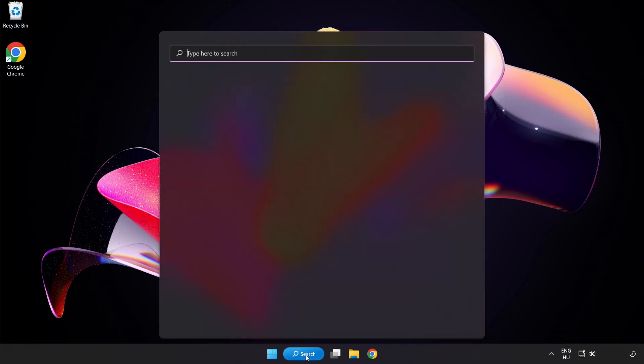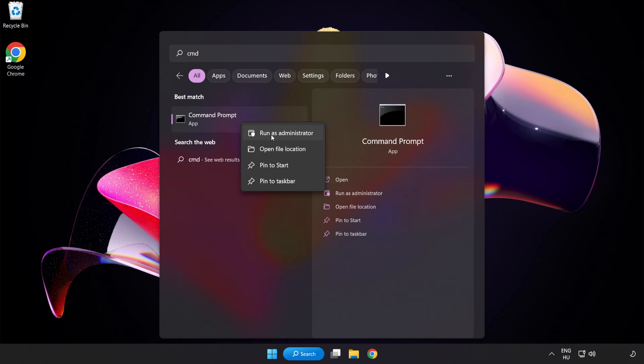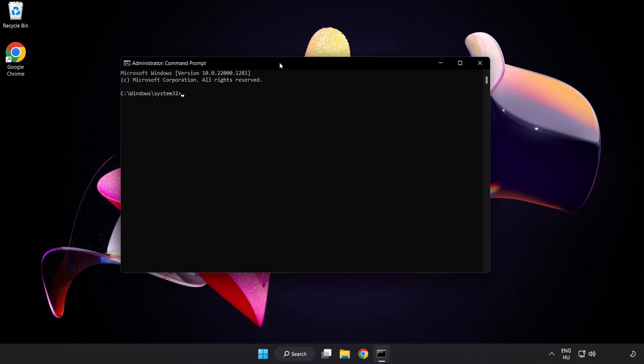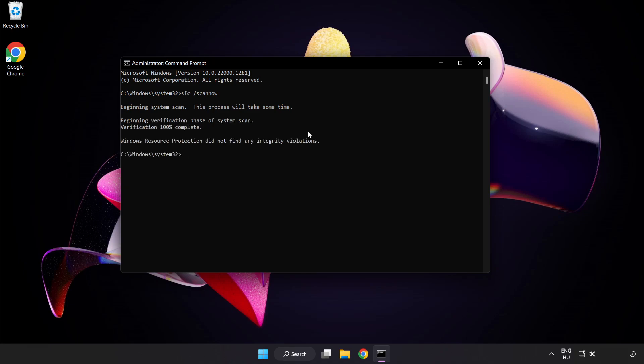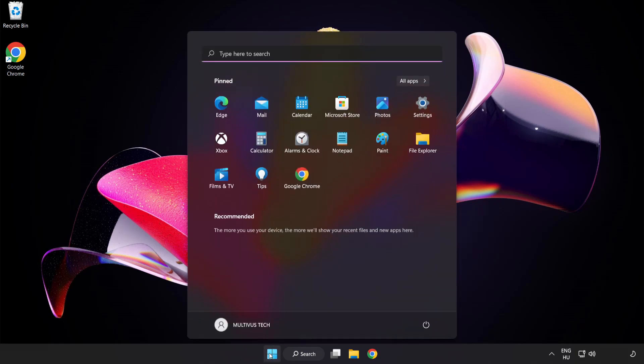Click the search bar and type CMD. Right-click command prompt and click run as administrator. Type SFC /scannow and wait for it to complete. After completed, close the window and restart your PC.